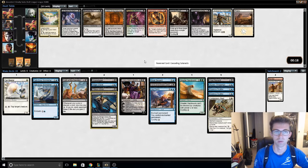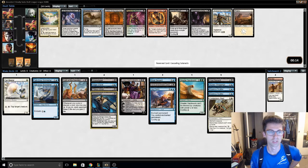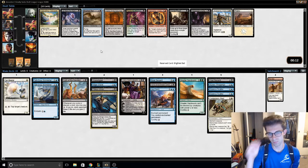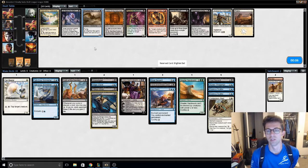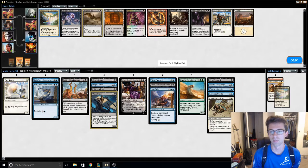Bad cycling card. Bad cycling card. Play a land if we don't splash. Bat. Twin Flyer — an aggressive shell I like. I'm just going to take this land in case we end up splashing.